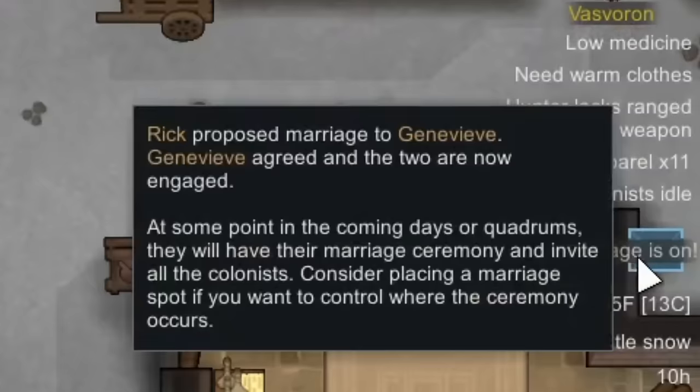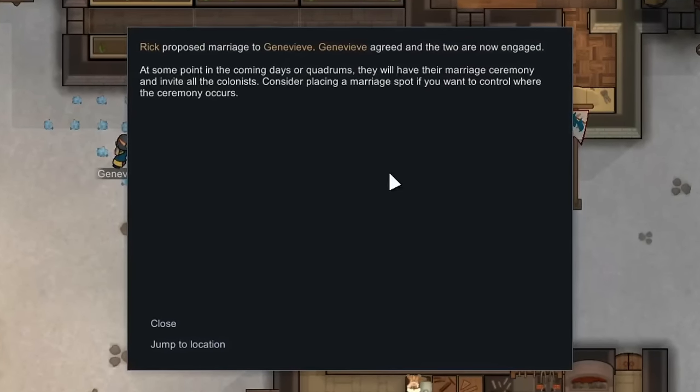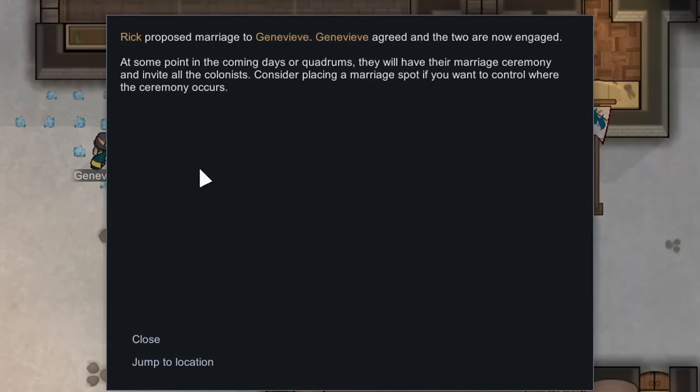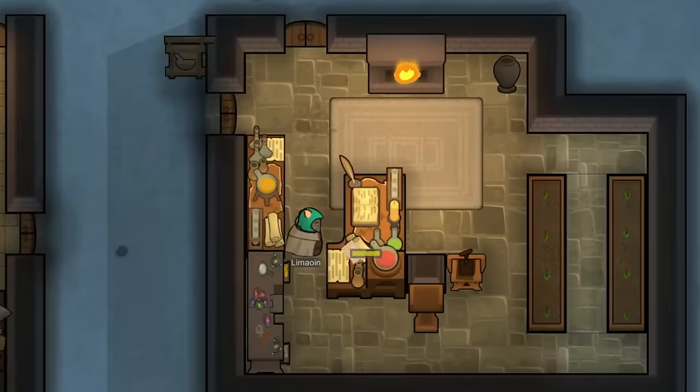It's very good that we made that silver, because it looks like we're going to be financing a wedding between Rick and Genevieve. Rick has proposed, and Genevieve accepted, because the two of them are deeply in love. So that is something we have to look forward to in the very near future.